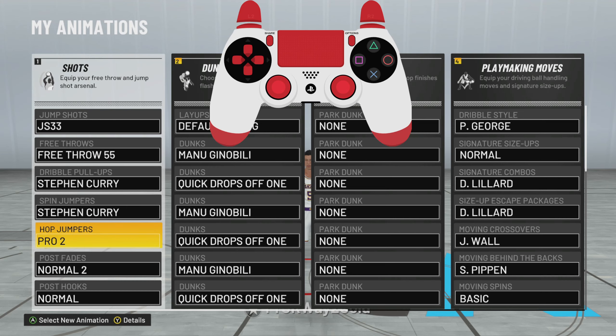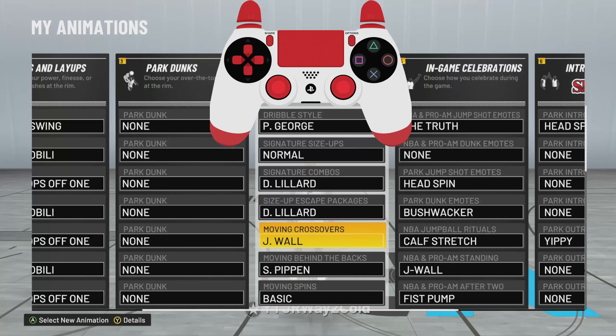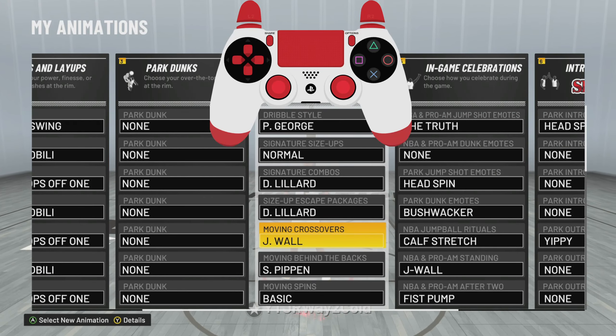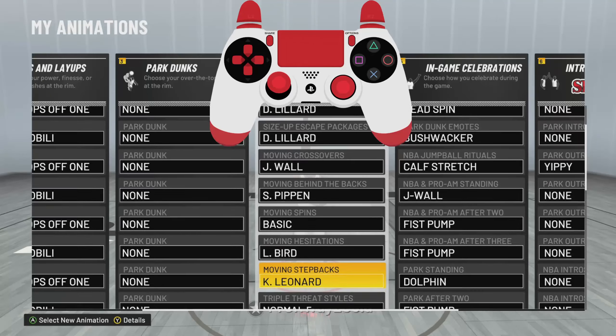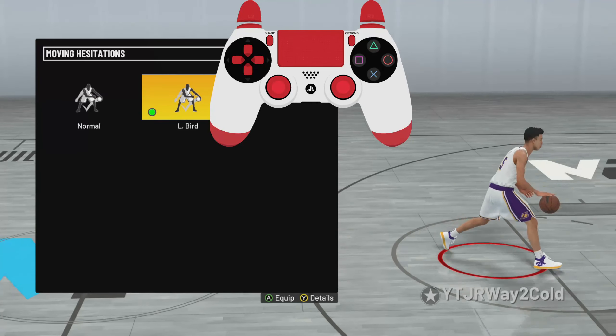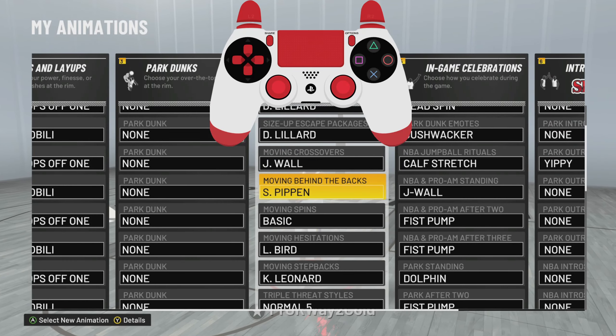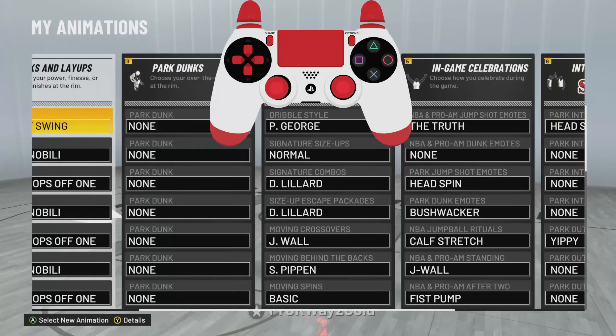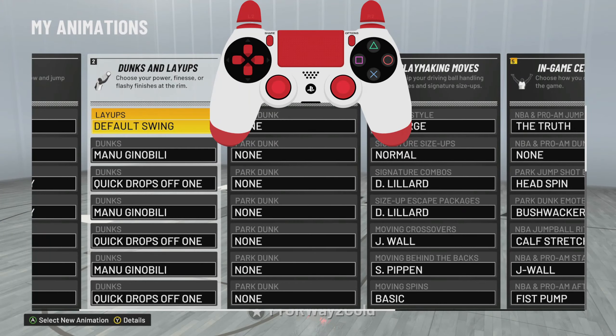A lot of people are asking me for my hot jumper — it's Pro 2. But what you're going to need for these combos is Moving Crossover John Wall, Moving Hesitation Larry Bird, which gives you a little step back animation, and also Moving Behind the Back Scottie Pippen. You can put all my dribble moves on if you'd like, because they are the best in my opinion.